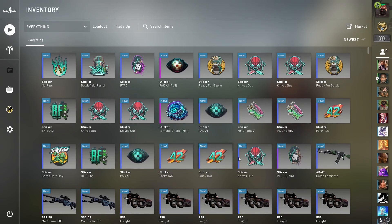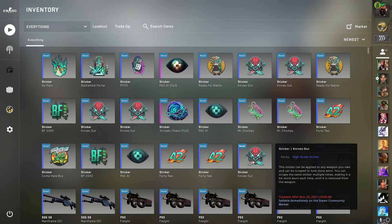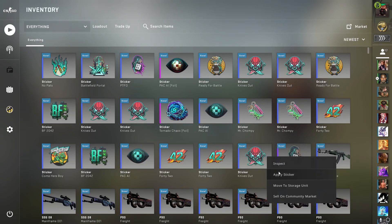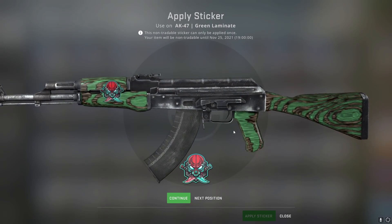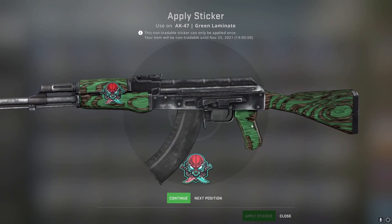Okay we're gonna start with the scraping. I bought the stickers I was missing. It actually turned out the four cheapest ones on the market were just about the ones I had to buy, so that worked out pretty well. We're going to be applying them on this green laminate — I think that would be the best position to do it.